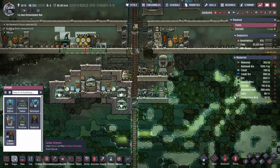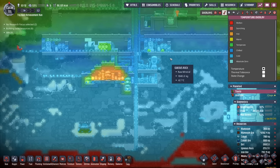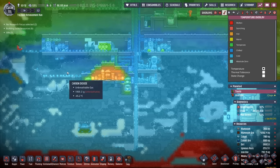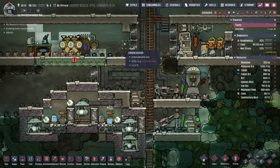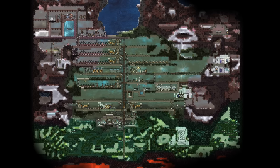Now we need to decide where we actually want the carbon skimmer. Because it requires water, it sort of limits where we can put it, because all of the regular water would end up freezing down here since it's below zero degrees. Not too big of a deal — we could just put it right inside this ranch, but then we're still going to have a bunch of carbon dioxide up here, which brings up bigger discussions on build strategy for this colony.